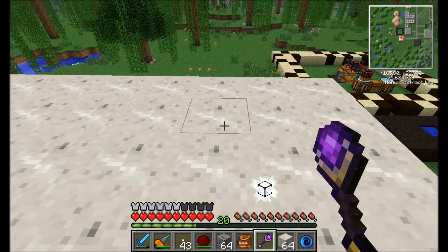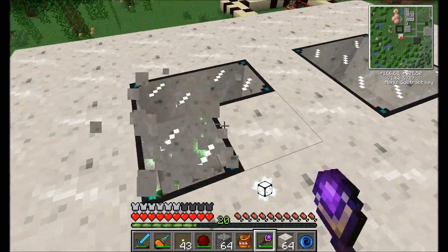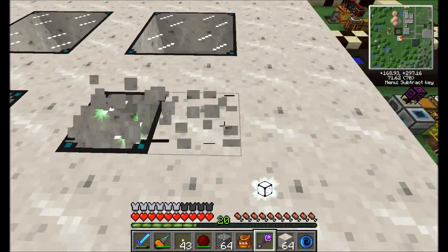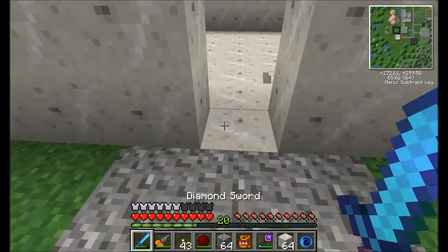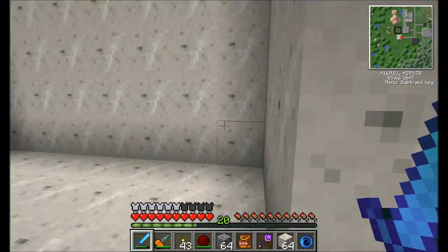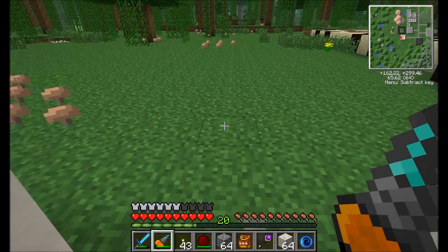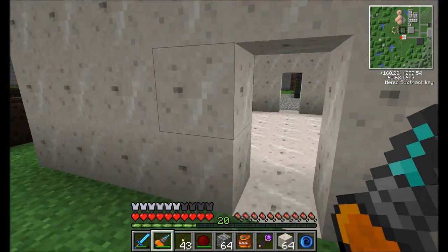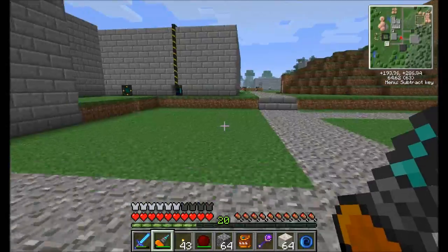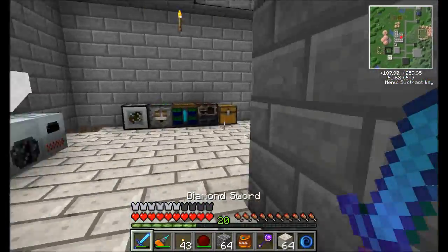All right guys, I would like to welcome you to my brand new Factorization room. Looking good. Using a little bit of glass — some Xycraft — just to make some skylights, and boom, look at that. Nice room here we've got. Made it out of marble — figured just a little something different. I liked it. In the back though I want to build a nifty little area back here for our power generation, so I'm going to give you guys the full tour on Factorization — the power generation and a few of the cool machines that you can get with it.